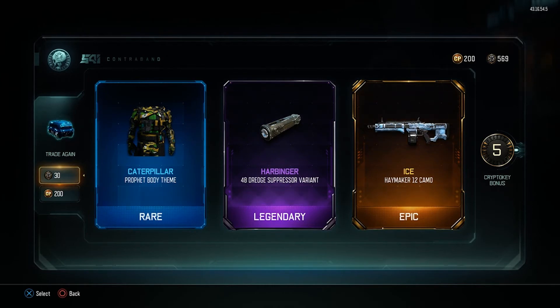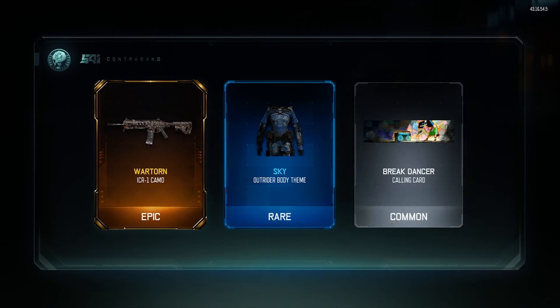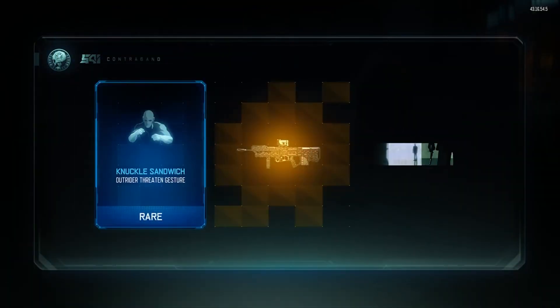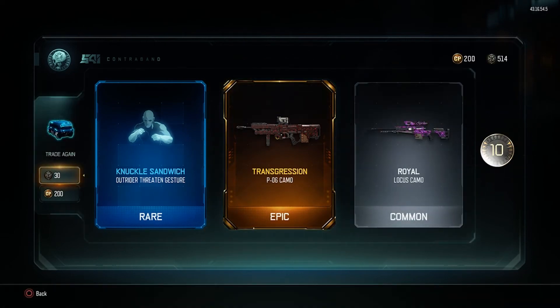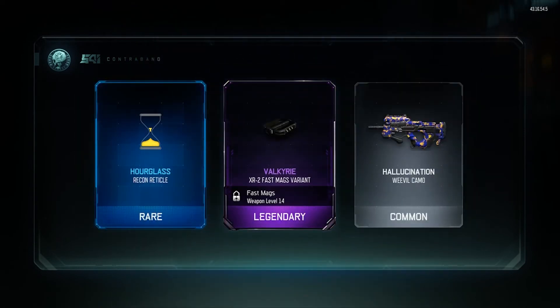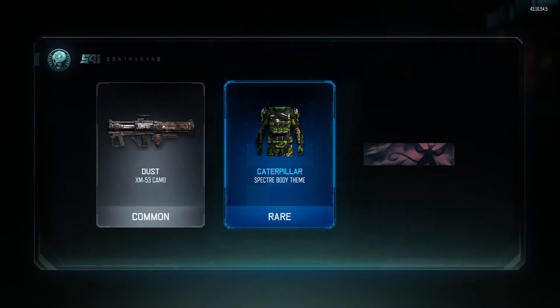Ice — oh my god, ice! Beautiful! I'm so pissed off that I just basically finished the Haymaker, but I was looking for an ice camo. Ice looks so cool and I may have to use the Haymaker a little bit just because I have that ice camo. Still looking for that camo with the neon circles. War Torn looks cool and that's a nice Outrider body — I do like the Outrider, that was the first specialist I unlocked when I got the game.